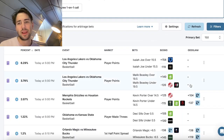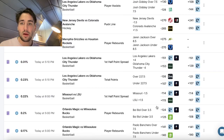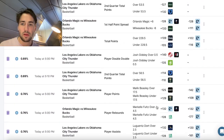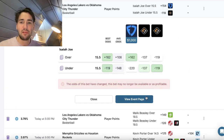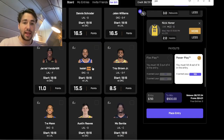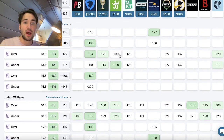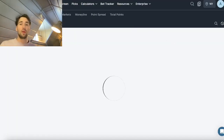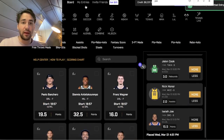Found something insane on the arbitrage tool — Isaiah Joe under 15 and a half. The arbitrage tool shows crossed markets. Books have his line at 13 and a half, while PrizePicks has it at 15 and a half — a two-point line discrepancy. This play is one to be all over.